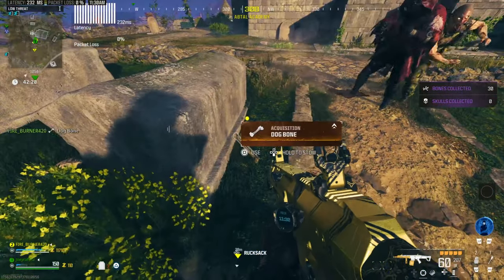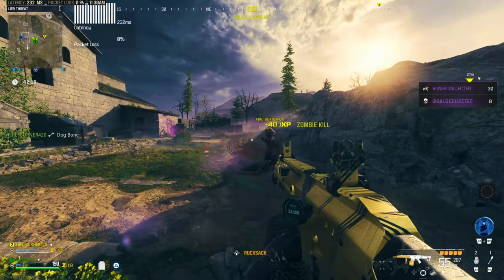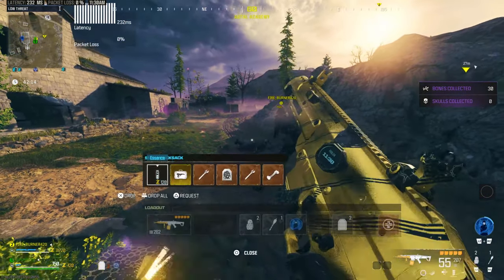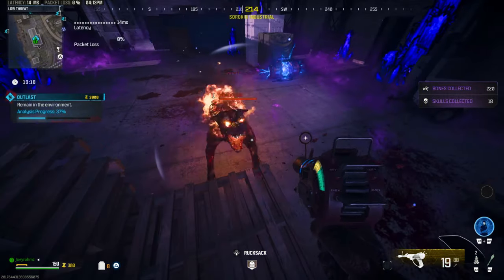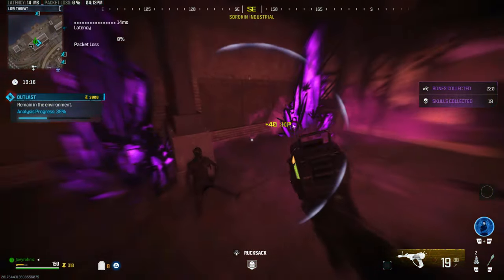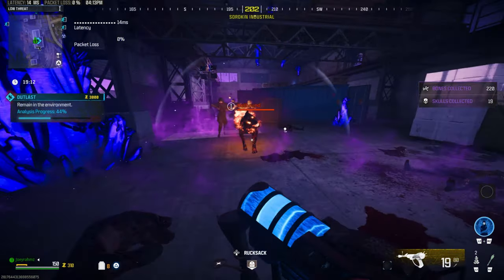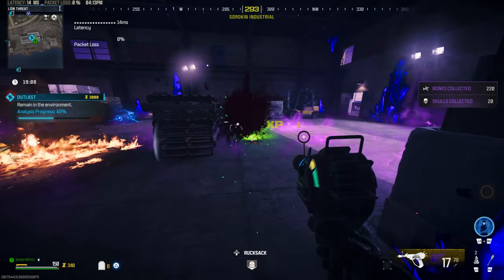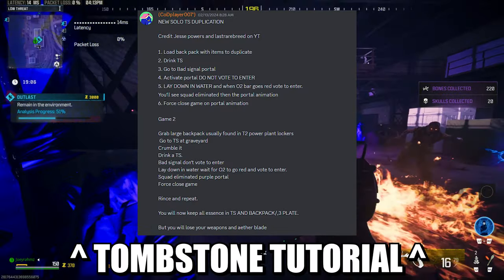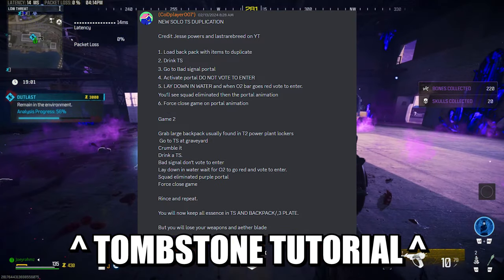They don't really care how much they give you — whatever you want, they'll give it to you. They're going to give it to you in the game and you're going to get a tombstone. Either exfil with them so you keep the items, or play the game out and die at the end so you keep them in your tombstone. If you want to keep all the money you're given, make sure you die and don't exfil, otherwise you're going to lose your money. If you want to become a helper, let me know in the comments or in Discord.